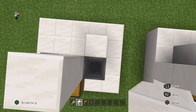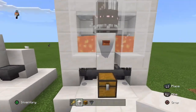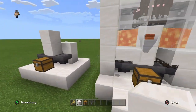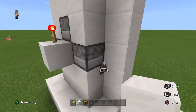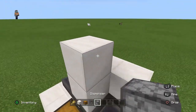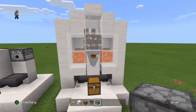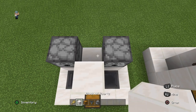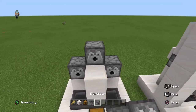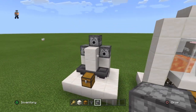We're gonna place a 2x2 layered wall behind all of our hoppers, and then we're gonna place our dispensers. We're gonna need 3 dispensers — one for water and one for lava. Place a block here and place another dispenser. Now we have all of our dispensers intact.